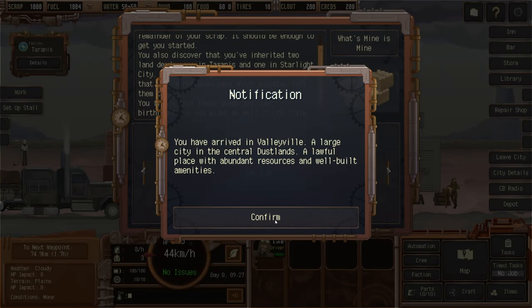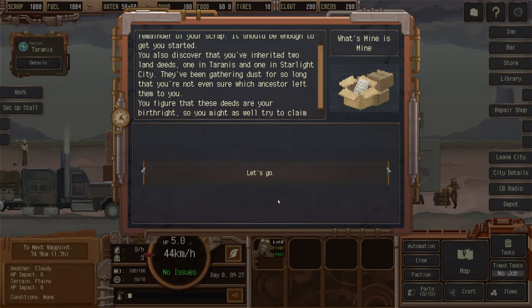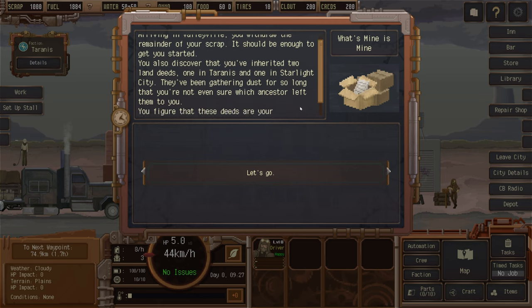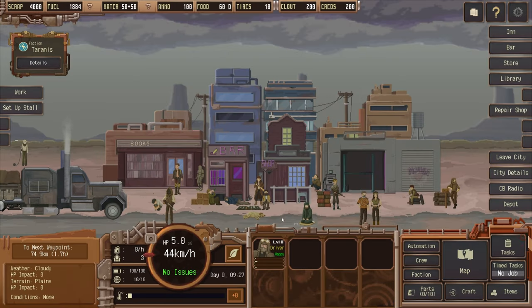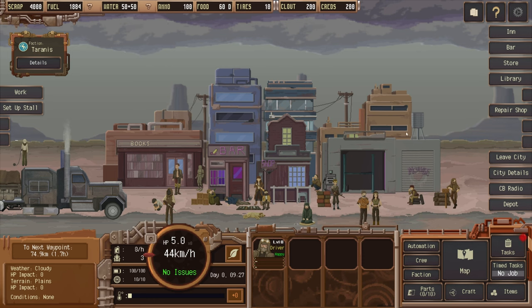We're in Valleyville — a large city in the central dustlands, a lawful place with abundant resources and well-built amenities. Runner gained 580 experience points on first visit. After arriving, you withdraw the remainder of your scrap. You also discover you've inherited two land deeds: one in Taranis and one in Starlight City. They've been gathering dust so long you're not sure which ancestor left them. These deeds are your birthright, so you might as well try to claim them — giving us two new main story tasks.